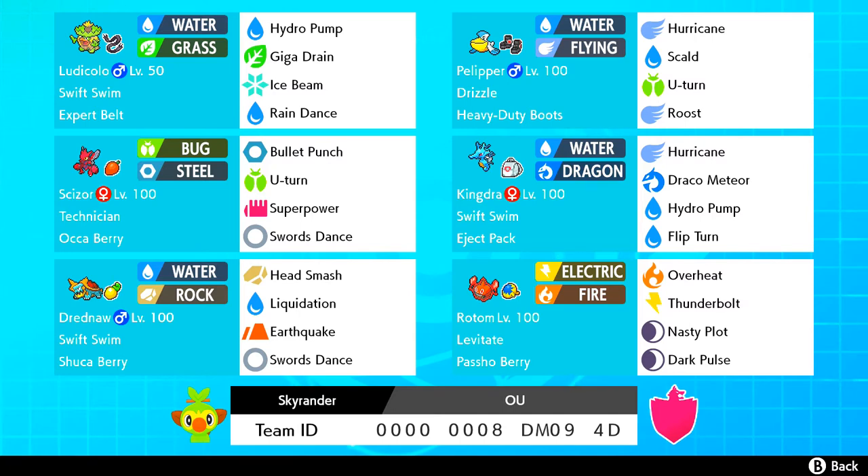Together with Pelipper — I changed it from the speedy variant I had to a more defensive one, mainly to be able to stop other weather setters. Pokémon like Gigalith and Ninetales can't stop it now. Being more defensive means you can stand against them and punish them. Hurricane and Roost is plenty. The reason I go for Hurricane over Hydropump is because Hurricane hits harder anyway, and even with Hydropump boosted by rain, Hurricane is just much more reliable — and always getting a chance to burn or confuse is quite nice.